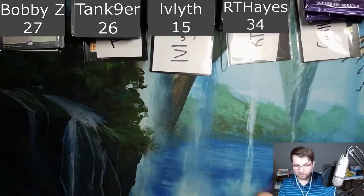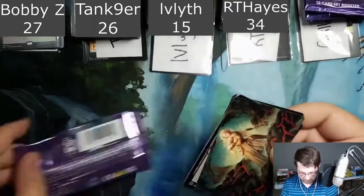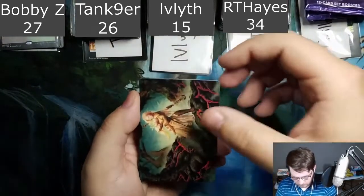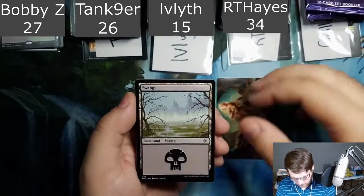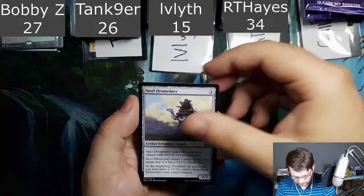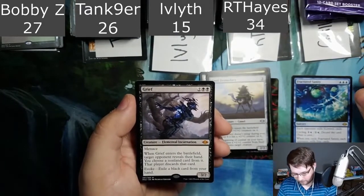These are Guillermo's packs — good luck, thanks for supporting the stream. Guillermo would be perfectly happy if all his rares were fetch lands. I think this is Sanctifier en-Vec — it is. Swamp, Rustveil Bridge, Foundry Helix, Arcbound Prototype, Arcus Acolyte, Bird Baloth, Steel Dromedary, Fractured Sanity for your rare — that's another double rare in this box. Grief — good grief, that's a good hit, let's get that in a sleeve.